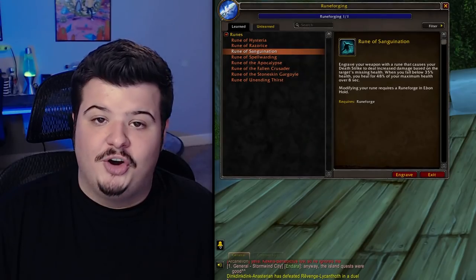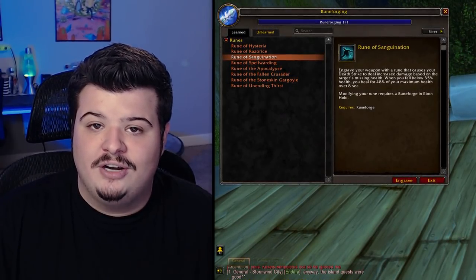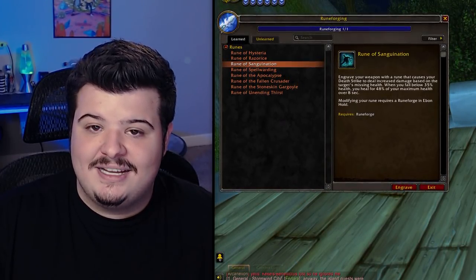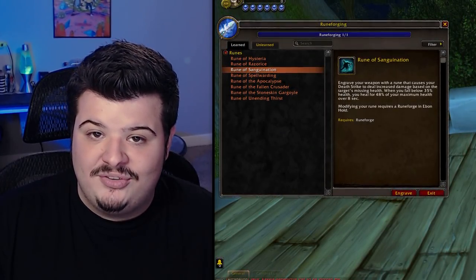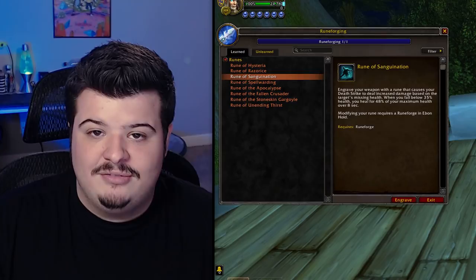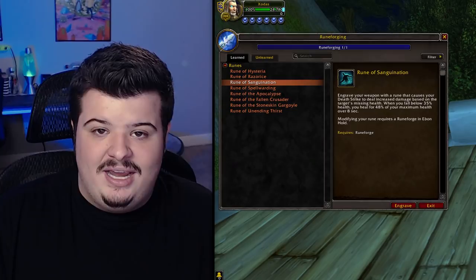In Shadowlands, we are getting a few new Runeforges, and these bring along a lot more utility than we're used to seeing in World of Warcraft. First, we have Sanguination, which makes your Deathstrike do more damage based on your target's missing health. It will also proc and heal you for 48% of your health over 8 seconds once every 5 minutes when you drop below 35% health. This is super cool, however it does have a very long 5-minute debuff, and it will follow you into the arena — definitely something to keep in mind so you don't get caught off guard.